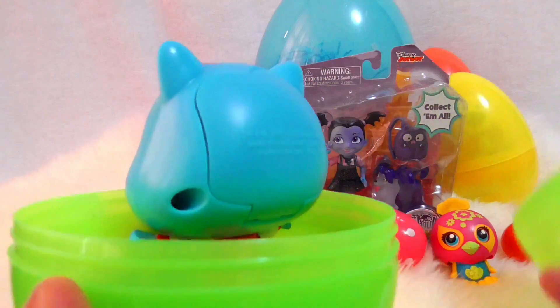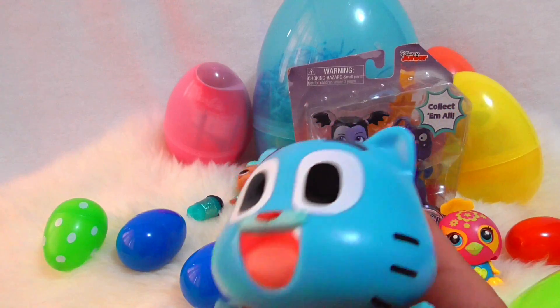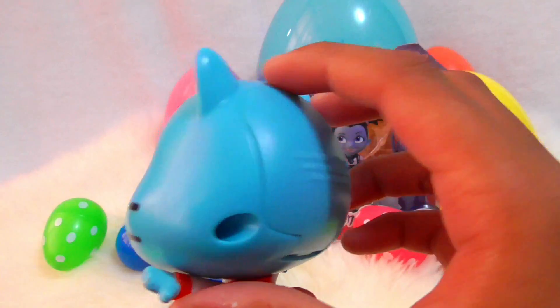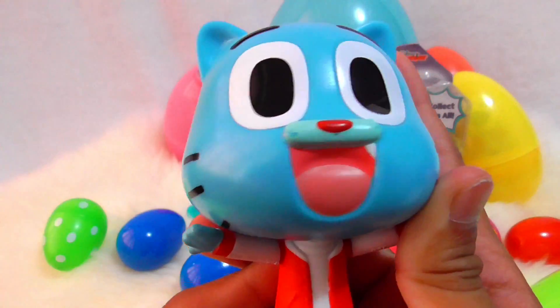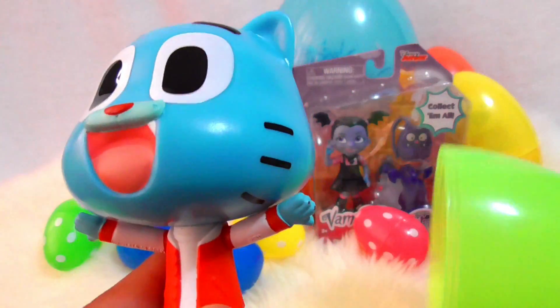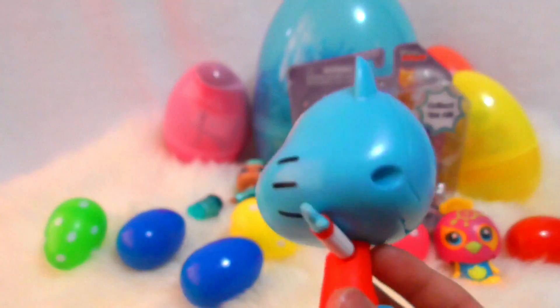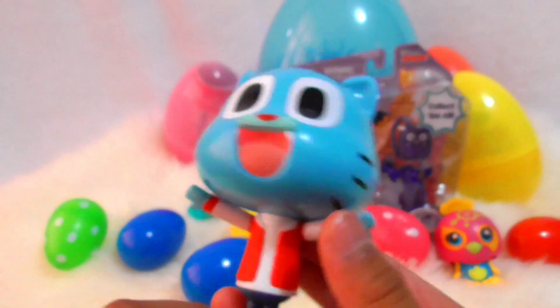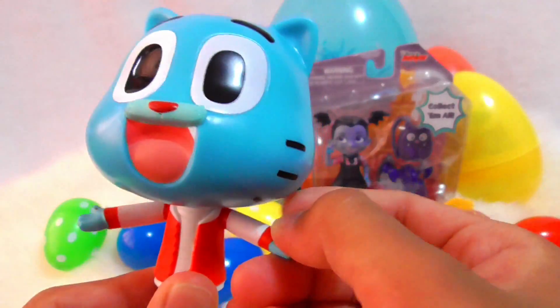It's a green egg, and inside we have — I think this is a person from the Fantastic World of Gumball. Comment down below if you know the name of this person. So here he is — he has his blue face, his big eyes, his red t-shirt, and his arms.